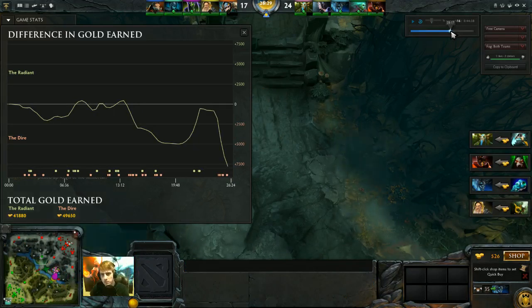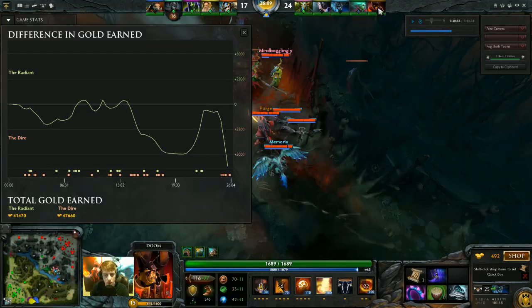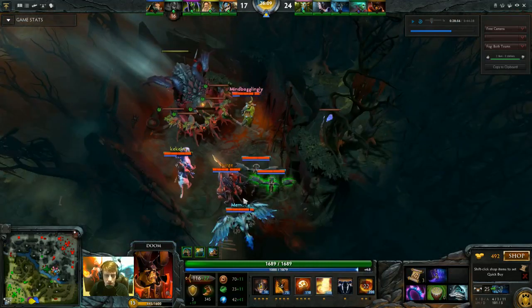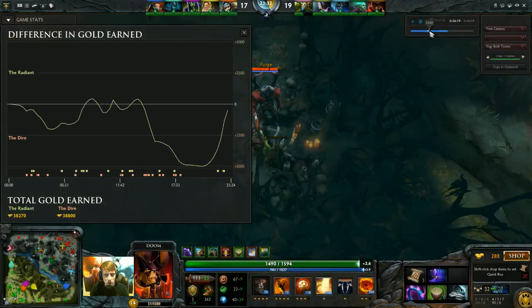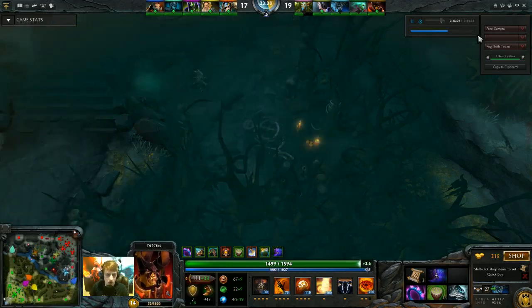At the 29-minute mark, I have Vlad's coming. I decided to make a Shiva's, like I said. Then I decided to make a Vlad's afterwards because we were winning teamfights and things were swinging in our favor. We won a huge teamfight. Let's go back to 26 minutes to watch this teamfight — let's press play until we see a fight because it's obviously pretty big.